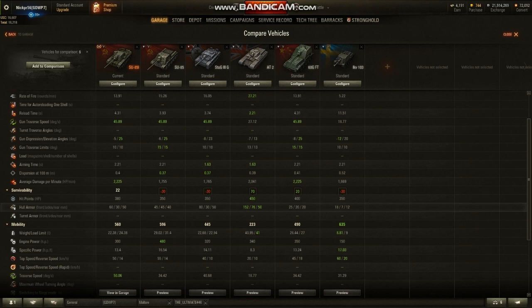Hit points: 380. That's pretty good compared to the others here, though the AT-2 obviously gets more. The 60G gets more, but not by much - only by 20. Hull armor is 60/30/50. The only one that's going to beat this vehicle - and this is really why you want to buy this vehicle - is the armor of the AT-2. All the other tank destroyers cannot compete with this thing's armor. It's got great frontal armor, and the angles on it - which I'll show you when I get back into the actual garage - is what really is the selling point for me for this vehicle: the armor statistics.